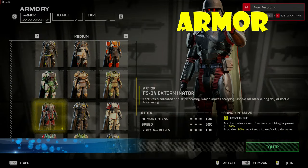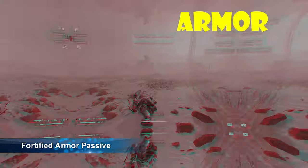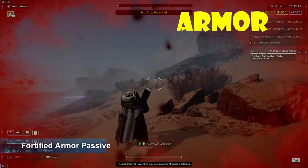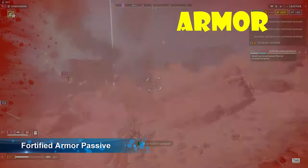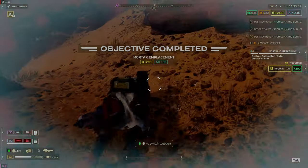Armor that will keep you alive. I chose the fortified armor passive. The armor reduces explosive damage by 50% and will allow you to survive turret hits, mortar hits, and many other explosions. I just got hit by a shell. It also reduces recoil, which makes aiming a bit easier.